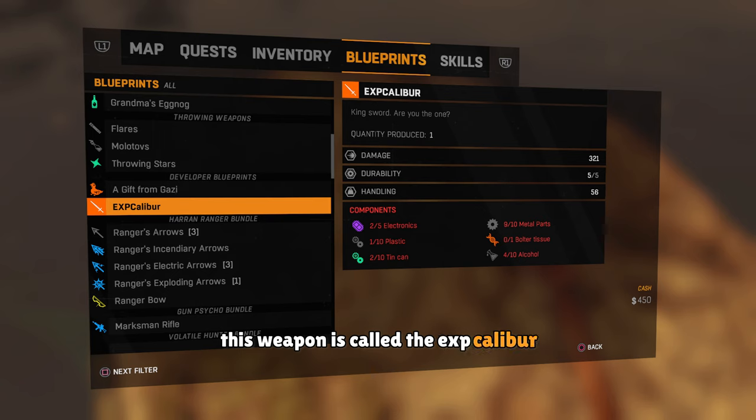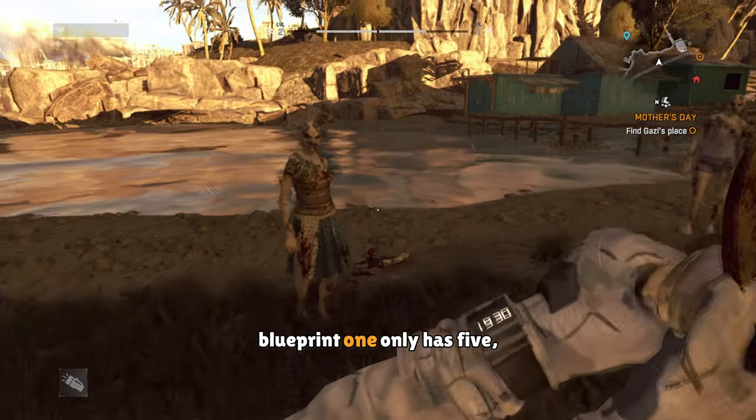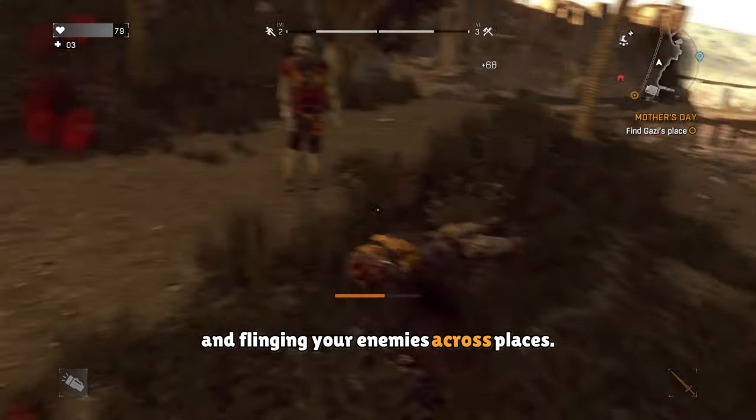Now this weapon is called the EXP Caliber, and it does a lot of damage. If you have the heavy swing perk or skill, you can send enemies flying. Unfortunately, it only has about 7 durability, and the blueprint version only has 5. So this weapon is mainly about having fun and flinging your enemies across places.